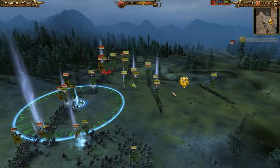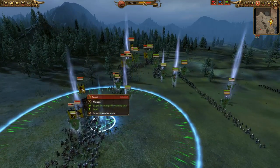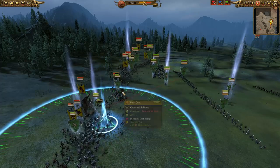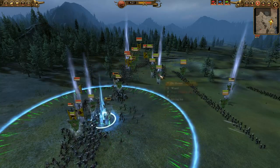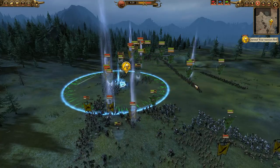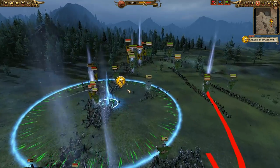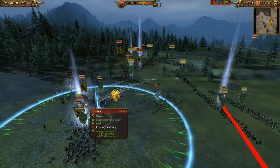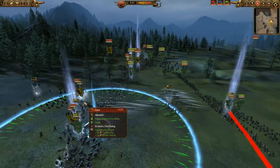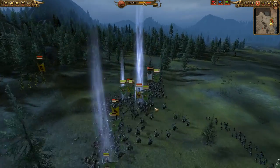Another Spirit Leech coming down as the Savage Orcs begin to rout. I'll be opening fire on the Giant soon. As I split up my encourage auras, you can see getting some nice early damage. I'm going to bring my Orc Warboss over here to cast Waaagh and try to keep these guys in the fight.